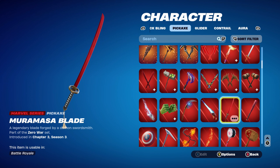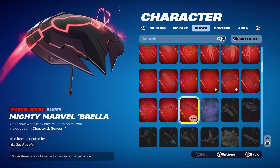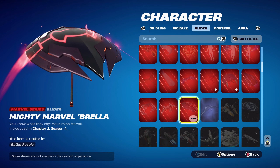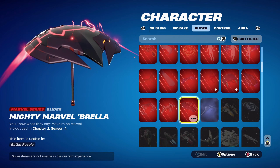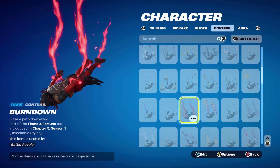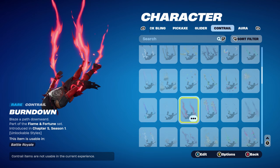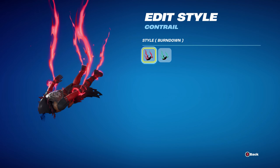You can also use the Muramasa Blade as a back bling for this combo — I'm only using it as the pickaxe. The umbrella is the Mighty Marvel Brella, a Victory Royale umbrella from Chapter 2 Season 4, using it for the black and red theme and the Marvel series theme. The contrail is Burndown, part of the Flame and Fortune set introduced in Chapter 5 Season 1's Battle Pass — this is Valeria's contrail, and I'm using the standard edit style, which is Burndown, for the red.